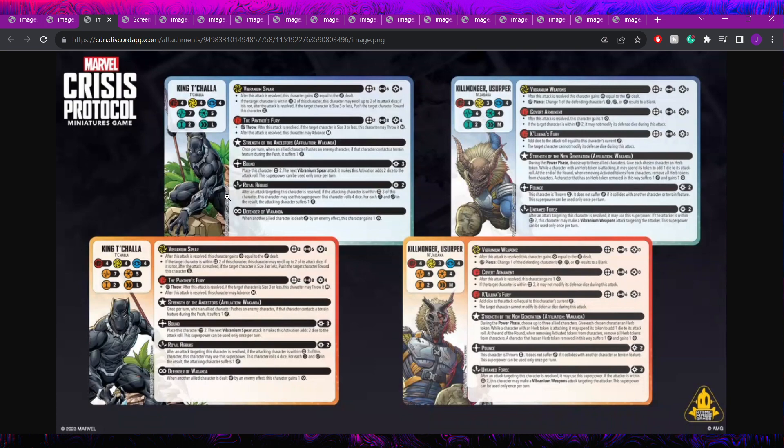With Defender of Wakanda, if two allies have been punched or one punched twice, T'Challa has power for Bound on turn one, giving him an eight dice builder right away. He's got good damage and good utility — pushing people and throwing with his spender. Overall, King T'Challa is going to see a lot of play and should be a great model.